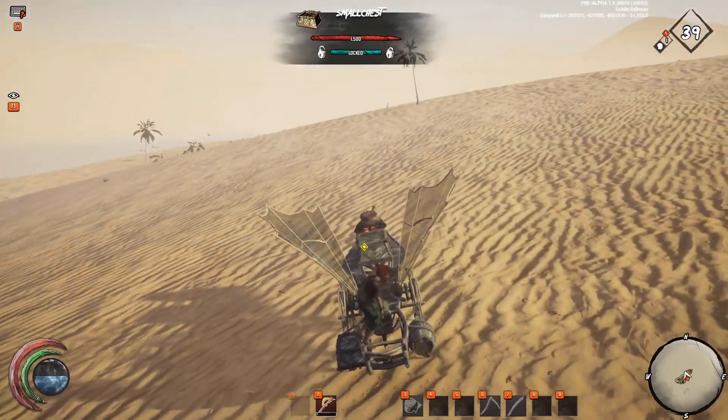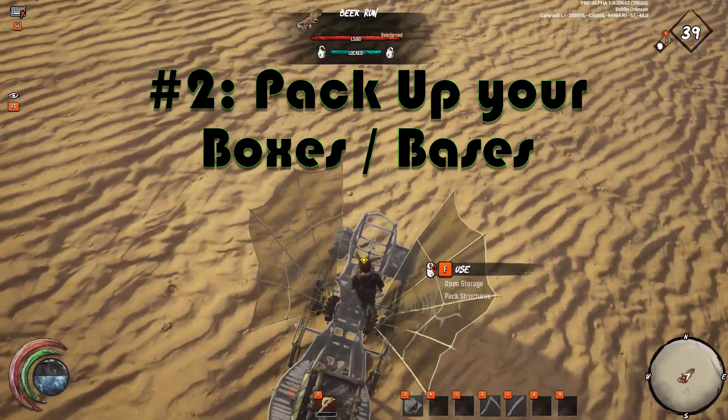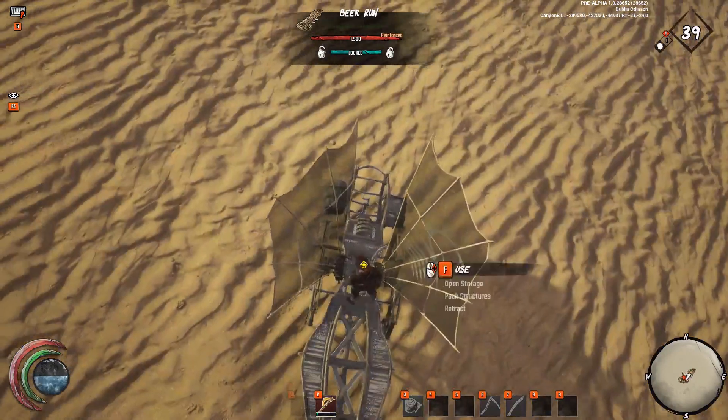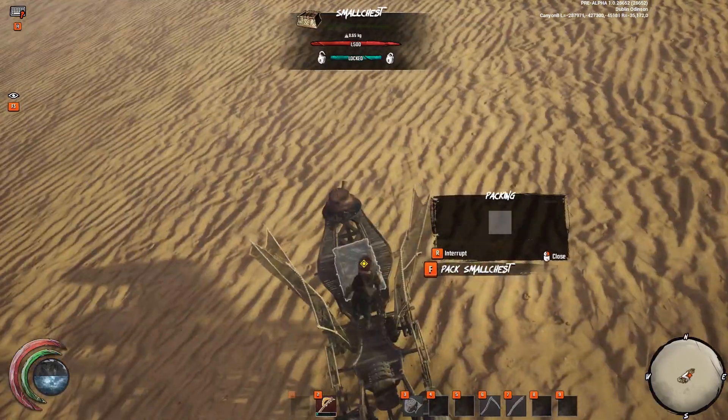Now while you're farming, this brings me to tip number 2: pack your boxes. I see people leave their boxes on top of their fireflies all the time. People could break into these — it's very easy. They're weak, they're soft.